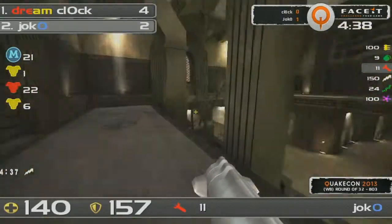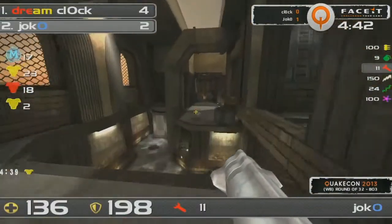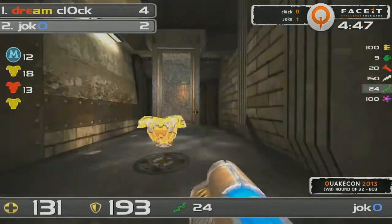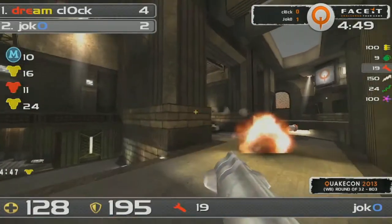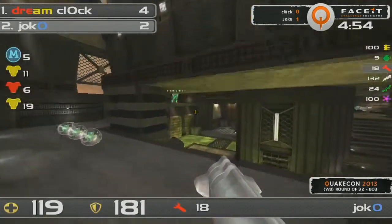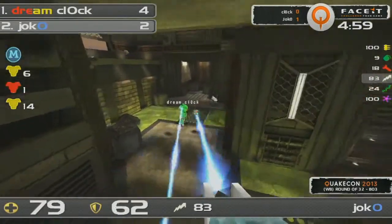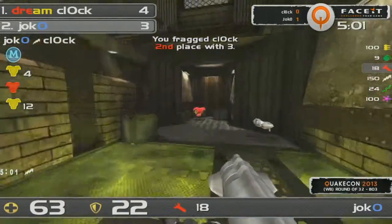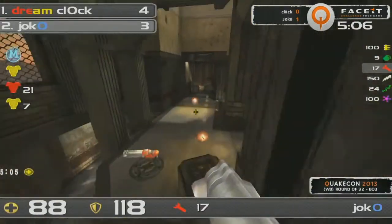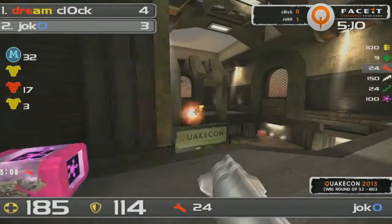If we look at Jocko versus Klock — Klock had the momentum and the potential for control. Now we get to see if Jocko can hit those long-range rails and really turn up the heat, build up the pace. Look at the rotation he's getting as well; he's just taken all of the items. Good LG initiation — Klock trying to edge it back towards that red armor, not going to make it. Now we're at a one-frag difference. Jocko finds him at the bottom, but knows what's important right now — getting those items and keeping solid control.